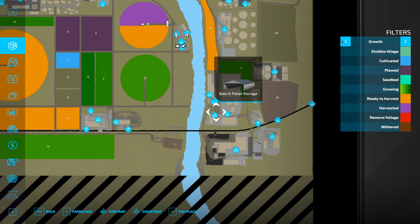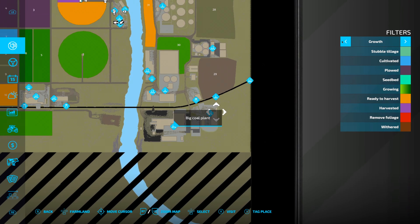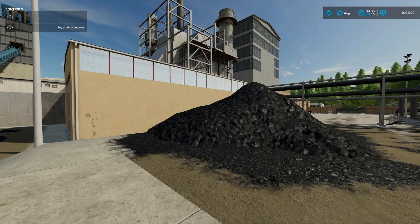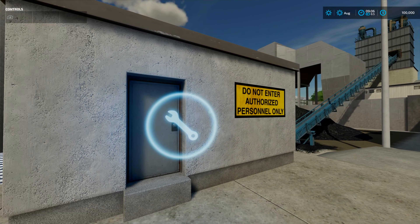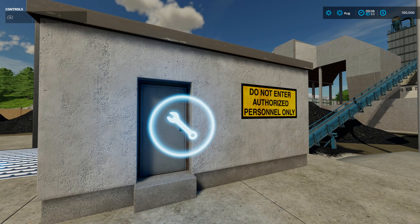Oh my god, have you seen the license plate? Evergreen — nice touch. So that is a thing. I don't know how to use it but it's something to learn later. We've seen the starter farm. This must be where all those productions are — we're going to have a look at those. Standard crop types.